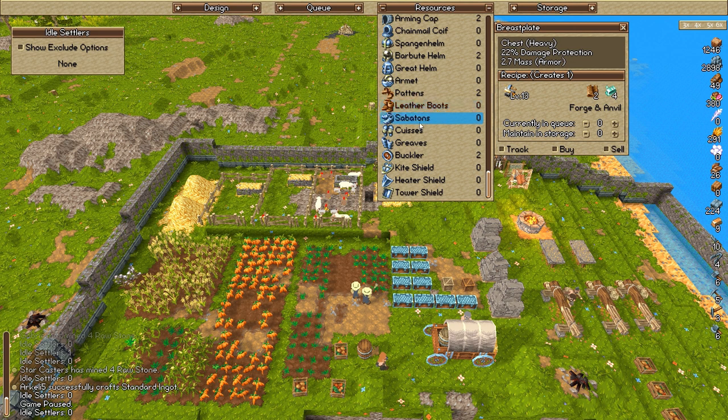With the boots, the sabatons require ingots, and then we can go up to — whatever that armor piece is called, Qsus or Quesus — I don't even know, the armor names are awkward for me. They're probably greaves of some kind, but the greaves are over here. In order to get these up and running we definitely need the strong ingots.